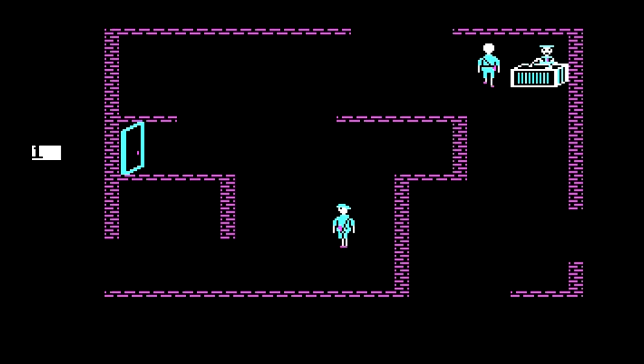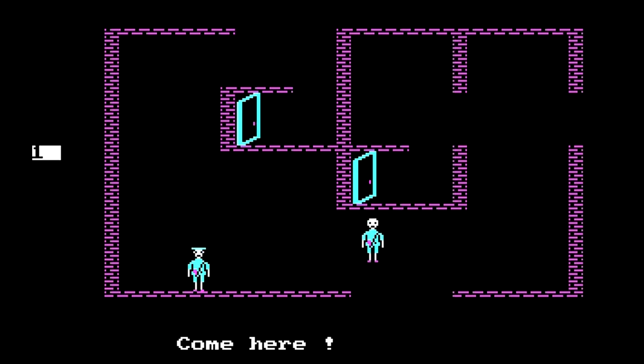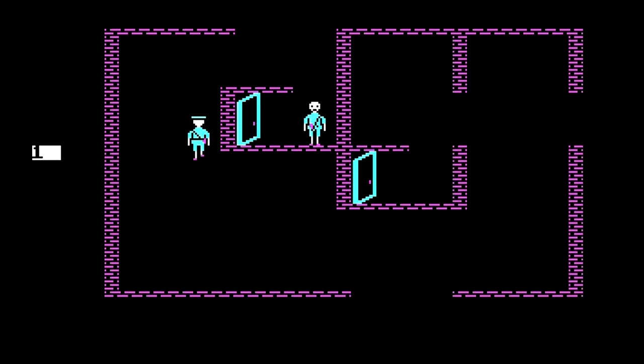I don't think we can check that cabinet, because when we draw our gun that guy is just going to kill us straight away. We could actually try to check it while he's... well, whatever. You can actually kill guys with a knife, but I found that to be extremely difficult. Why are all of these locked? That is so disappointing.